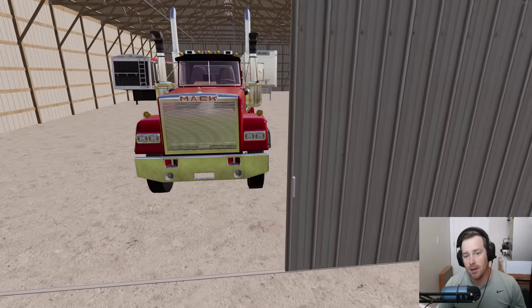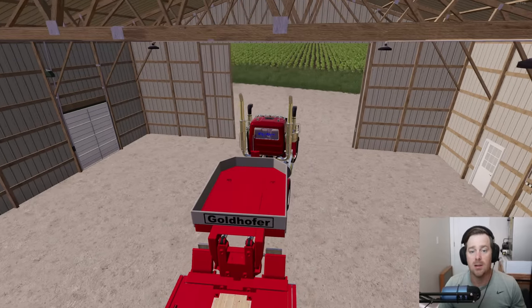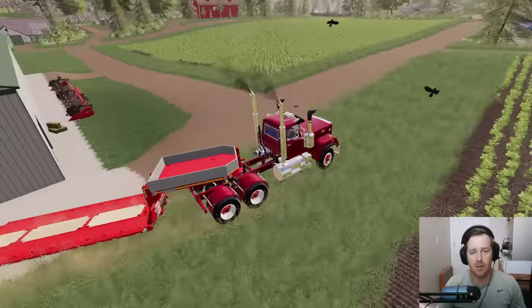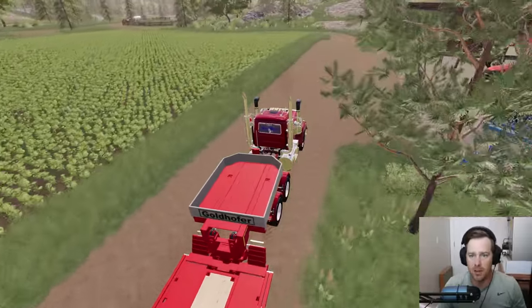We kind of need it because we're going to plant and before we know it that cotton is going to be ready to harvest. We need to make sure we have at least one harvester — I want to have two — but we at least need one. So I think we take the truck over there, pick it up, get it to our cotton farm, put it in the barn, and it'll be ready to go for us.